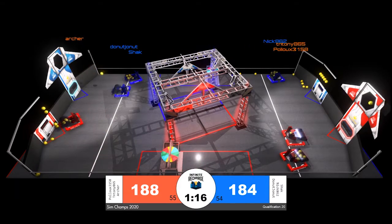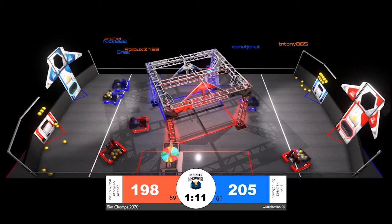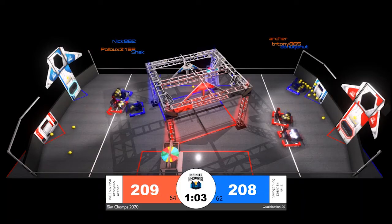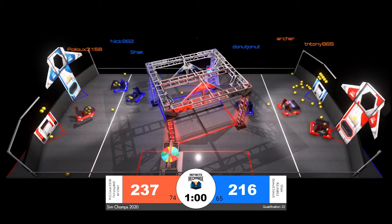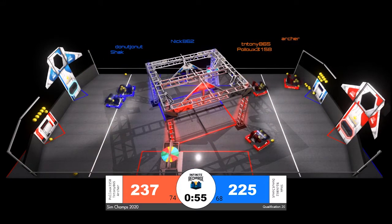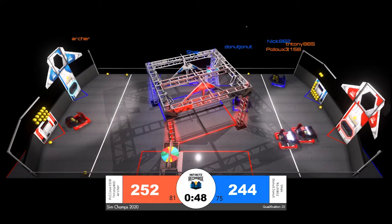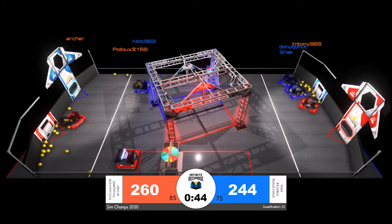Donut Jonah and Shack for blue are now making their way back to the initiation line. Donut Jonah completely empties their hopper before Shack gets into position. Nick, their alliance partner, waits next to them for Shack to finish launching, then fine-tunes their position trying to hang on to that blue alliance lead. But a major collision between Pollux and Shack — red and blue respectively — throws both robots on their sides and slows down scoring for both alliances. Red has now established a slight lead, but we are still neck and neck with 15 seconds until the end game begins.